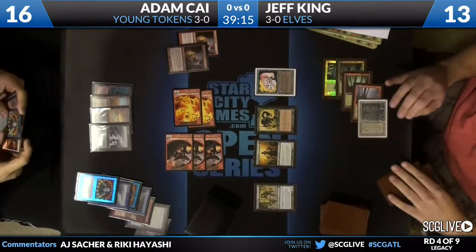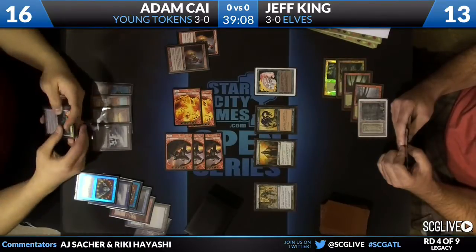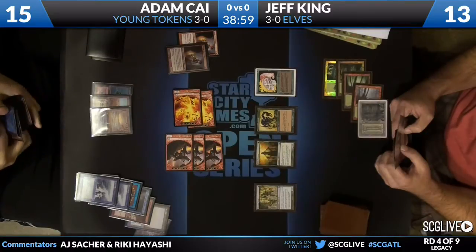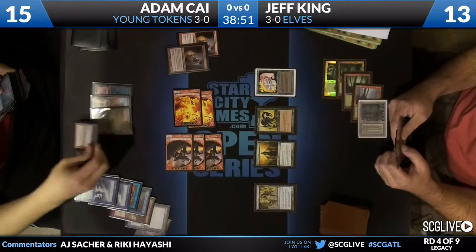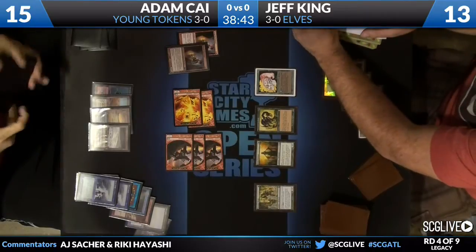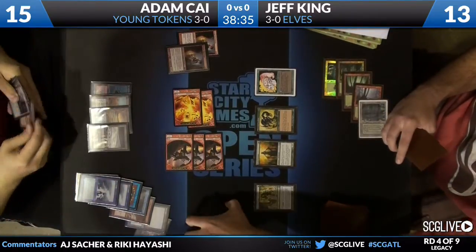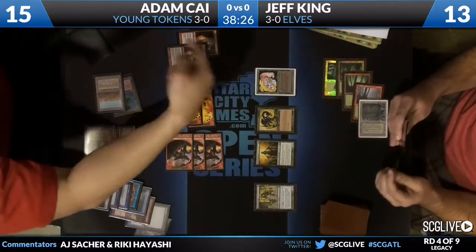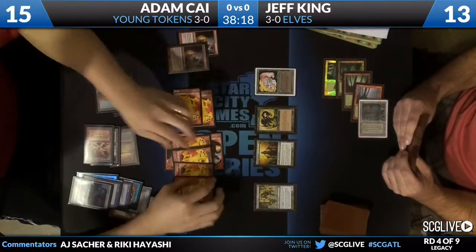Gaea's Cradle is a powerful, powerful card. I was trying to do some math on whether if Adam Kai had an Intangible Virtue and then attacked — and all his guys have Vigilance and the extra toughness — if he could survive. But he just attacked, so it's not Intangible Virtue. Now if Jeff did have Gaea's Cradle, why didn't he play it last turn? A: not revealing information — not showing Adam Kai that he has access to so much mana so that Adam Kai doesn't aggressively look for a way to make him discard. And B: to not expose it to Wasteland.